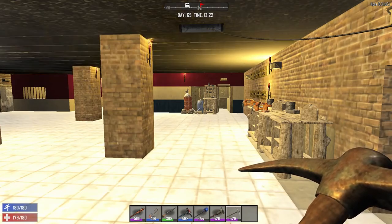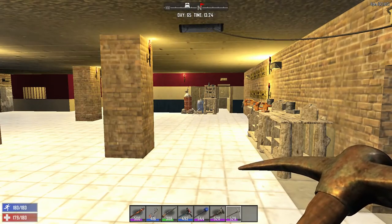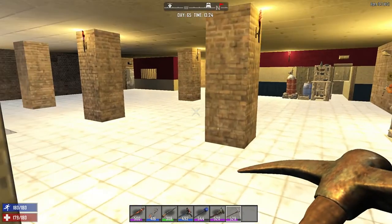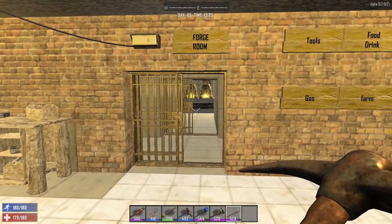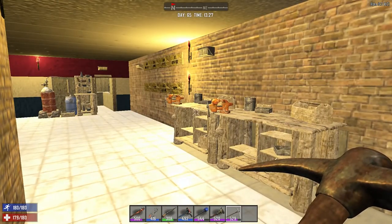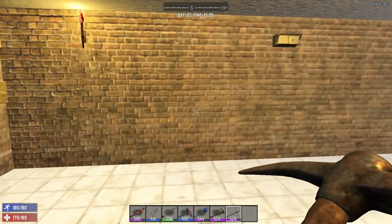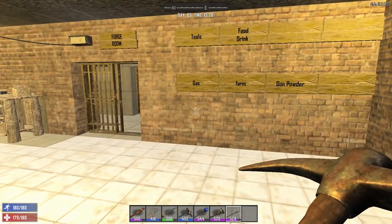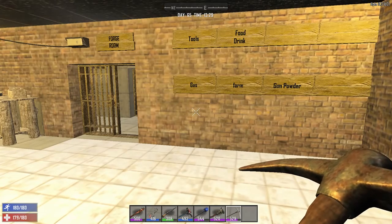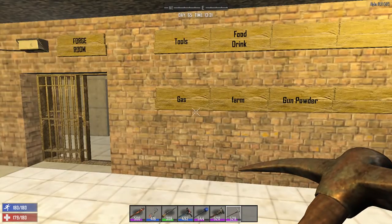Good morning and welcome back to Seven Days — today alpha 16.3 build 12, holy smokes, pimps you are busy. This is my Seven Days to Die tips and tricks extravaganza to help you guys out. By popular request of one person, the Danish Thinker has asked me to cover farming.